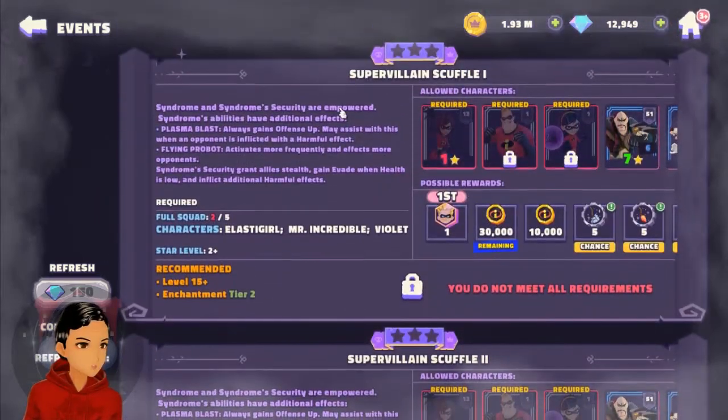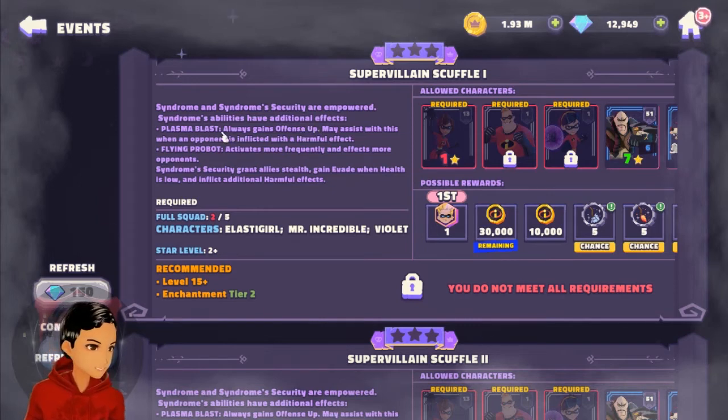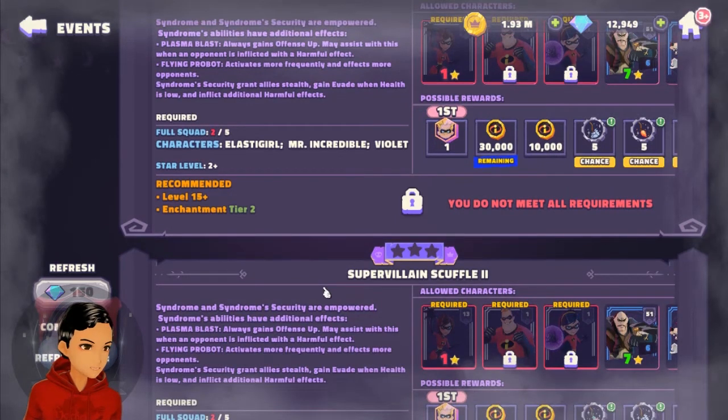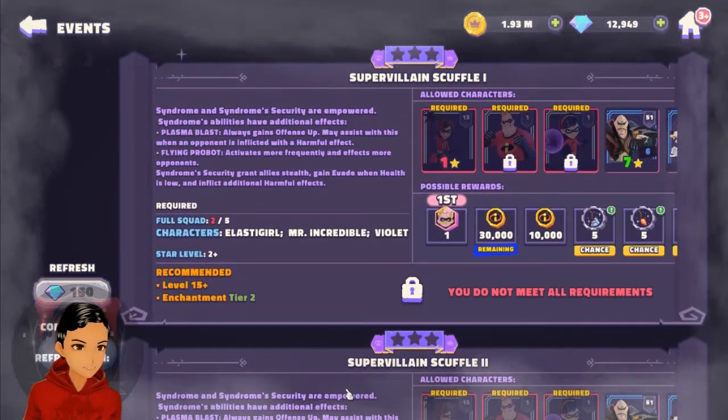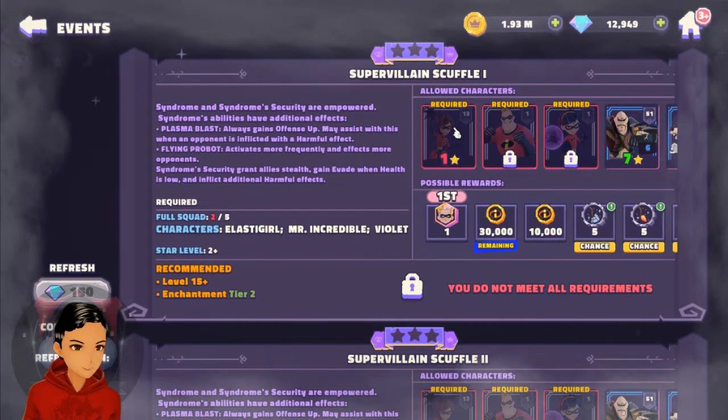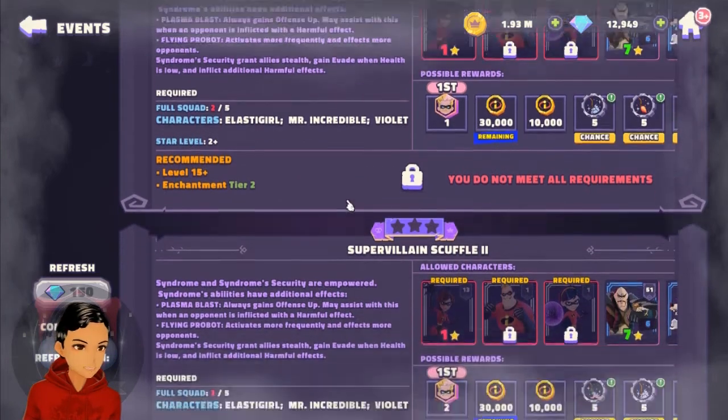The final phase is Super Villain Scuffle, and Syndrome is the boss. His abilities are going to always gain offense up — and if you've seen my main squad, Syndrome plays a big part there, so him having offense up constantly is not going to help. His Flying Probot also activates more frequently and affects more opponents. That's a nice amount of debuffs, which could be difficult. You're going to need all three Incredibles characters for the final boss stage — no lower requirements there.